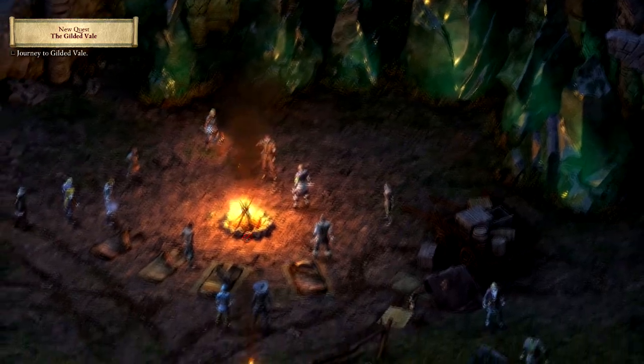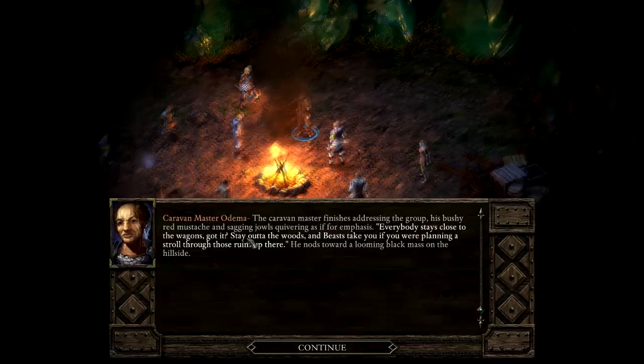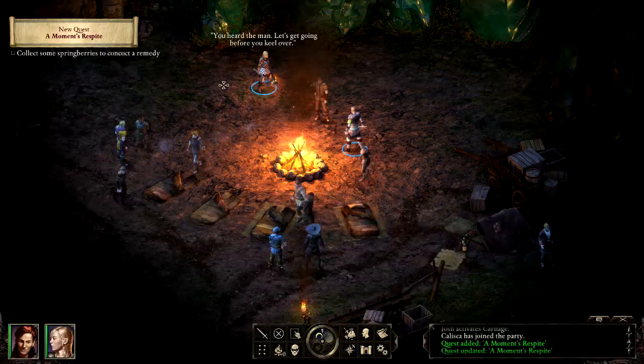Your caravan had to set down for the night because of the fallen tree. The caravan master tells everyone to stay close to the wagons, stay out of the woods, and not to go near those ruins — the locals would be happy to stick an axe in you for trespassing. Tonight everybody stays put; in the morning the path will be cleared. Gilded Vale is less than a day out.